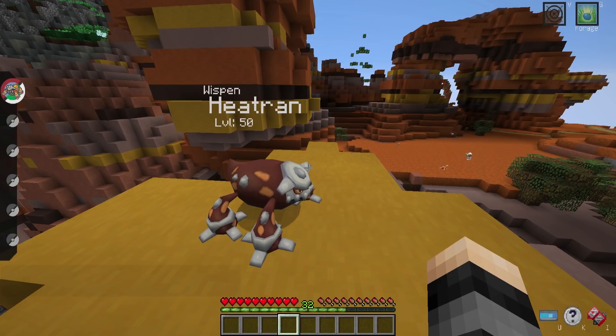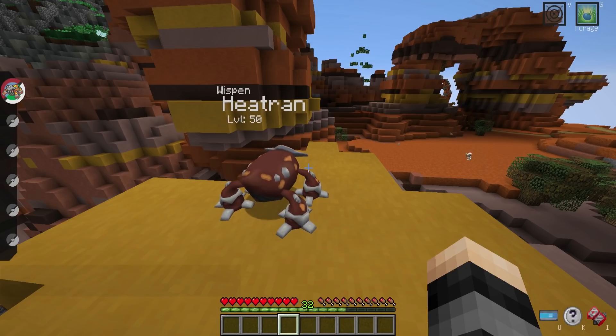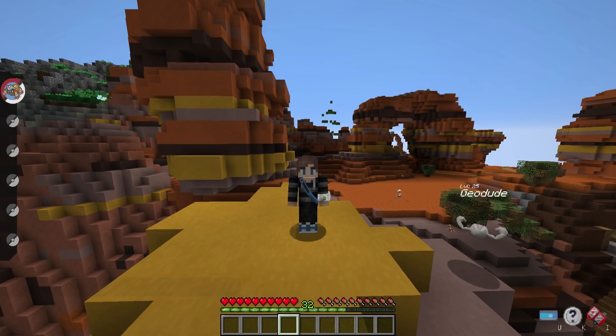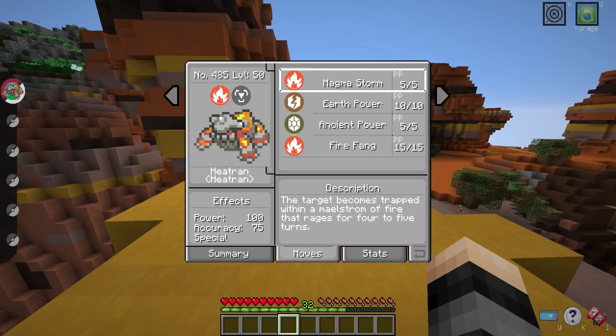If you want to catch a wild Heatran, you're actually going to have to find one in the mesa biome. Being a legendary Pokemon, it is going to be super rare. There are a few other ways to get one: there is the giveaway for this Heatran running on the Discord, which is completely free to enter. We have giveaways over there all the time — not just Heatran but winter eggs and other things. There is also the option of buying your own winter eggs at buy.pokecentral.org.